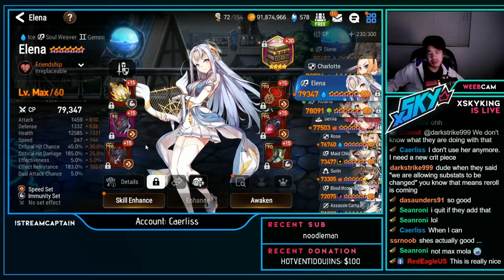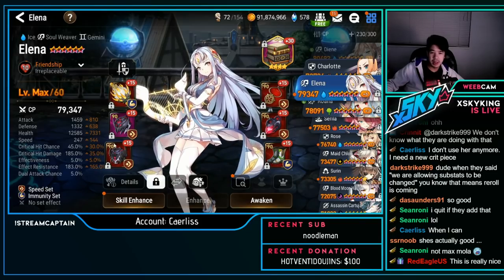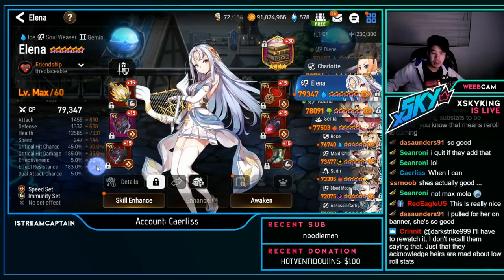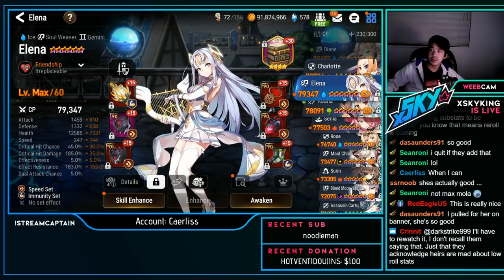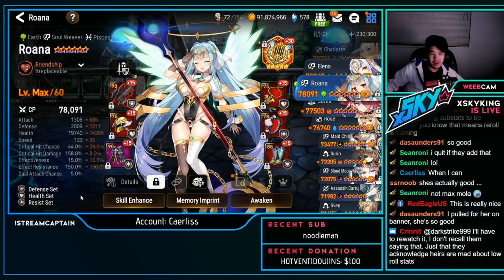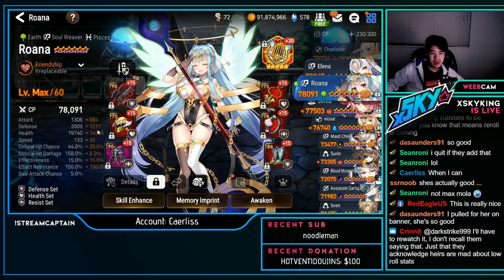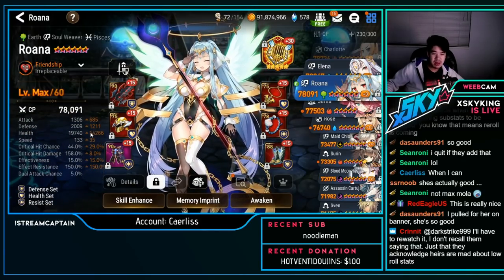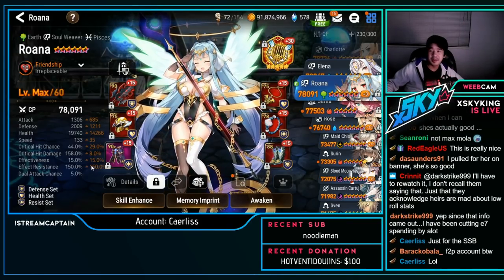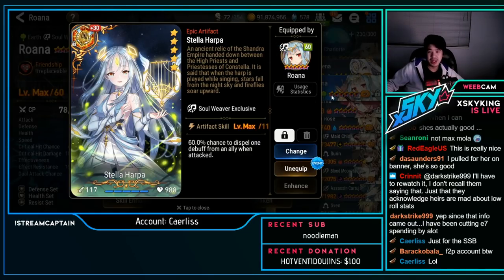Elena — not really used to cut C.Dom, a little too slow for that, but overall still really good stats with really high effect resist. Roana — triple broken set, defense/health/resist: 2k defense, 19.7k HP, 133 speed, 150 effect resist. Good — purely to counter SSB Max Della Harpa.